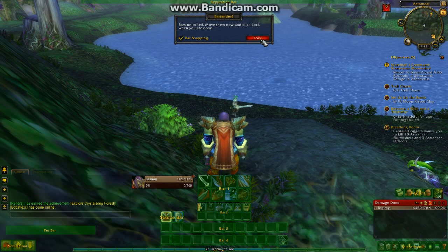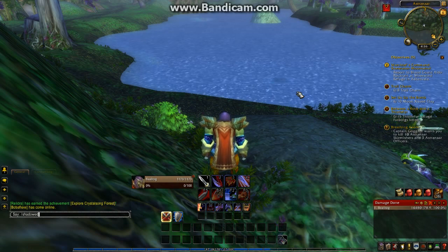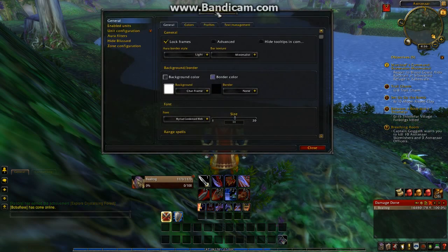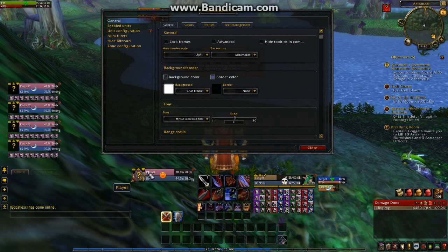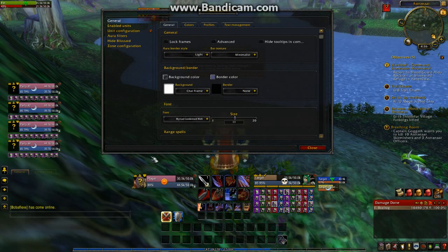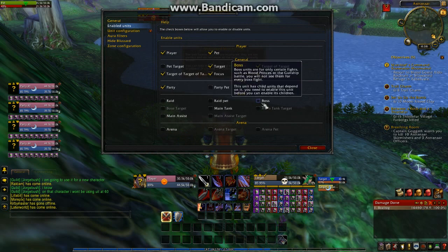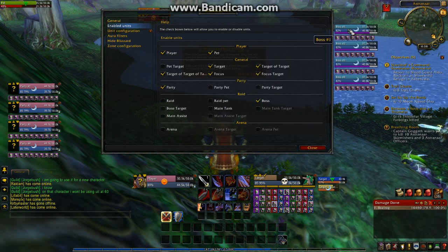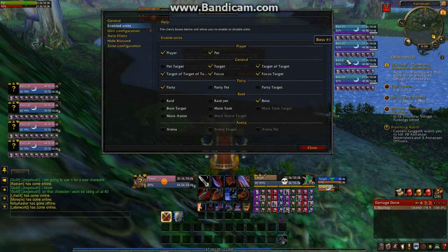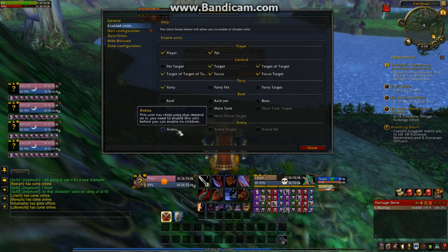Let's close out of this and talk about our other add-on — Shadowed Unit Frames. This is not the standard one that Blizzard gives you, which is really big and blocky with a giant portrait. This one is a little more streamlined. You can bring up boss frames for raids, showing all the different raid bosses with their statistics such as health, mana, and debuffs — all right there.